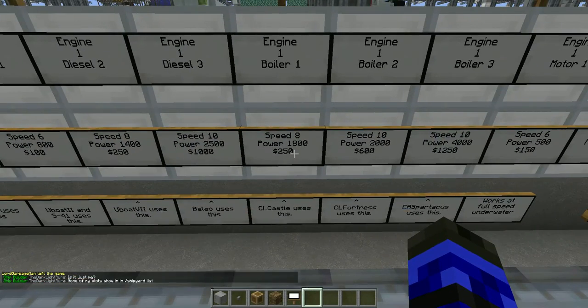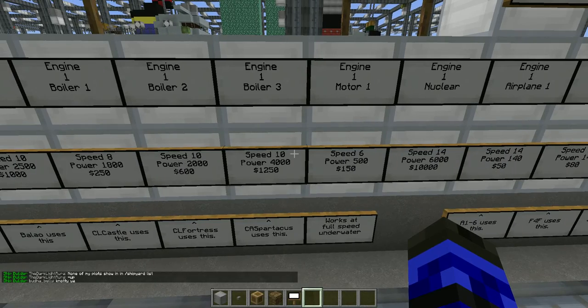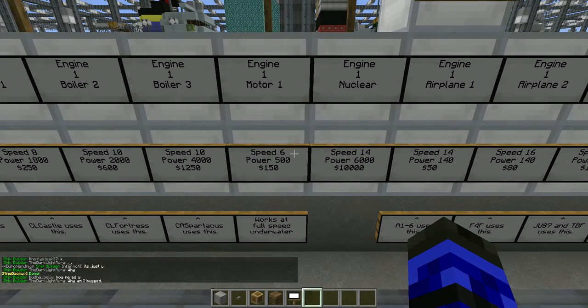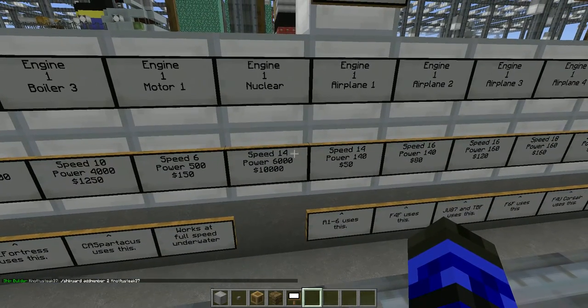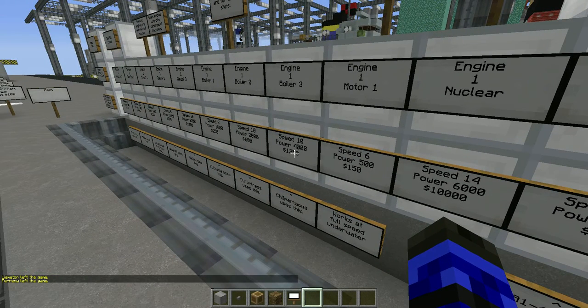Next are boilers — they don't work underwater, but they've got a lot more power and are a bit stronger, though still pricey. Then there's motor and nuclear, both of which work underwater. Motor doesn't give a lot of speed but has okay power — two or three on a tiny submarine will do quite a bit. Nuclear is the most expensive, gives the highest speed, and more power than you'll need. Two on a submarine is overkill — I use one on the USS Colorado and it does more than I need.